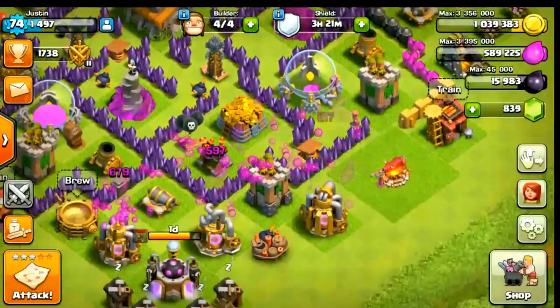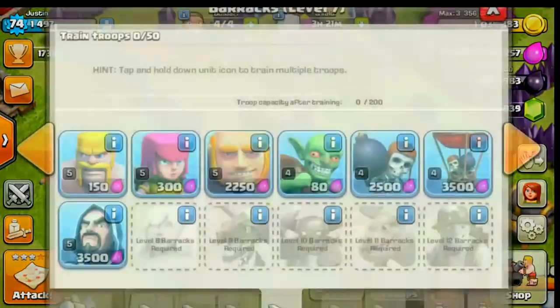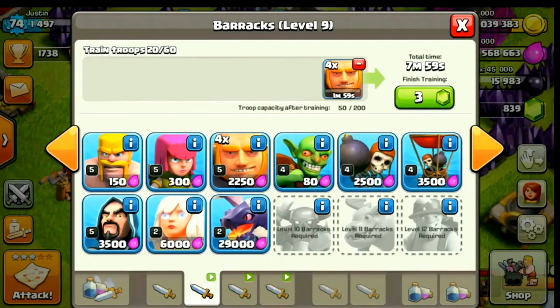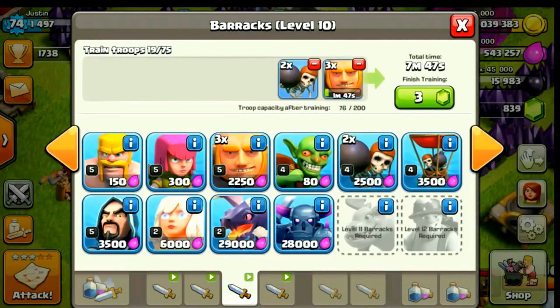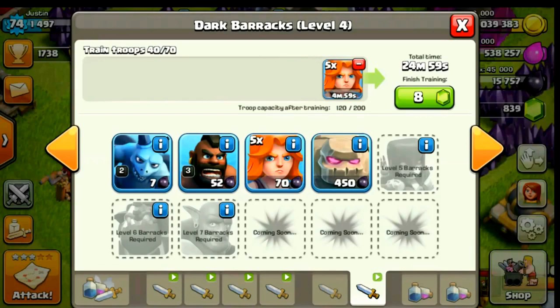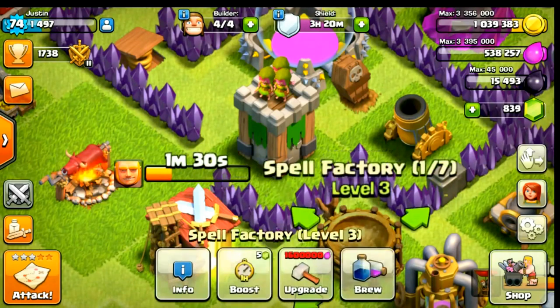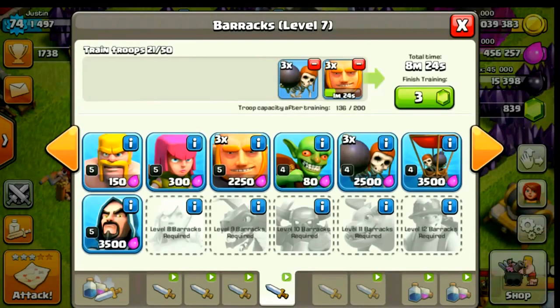Let's train the army camps. I'll put some giants here, three more, three more, three more, and some wall breakers. Basically we will have 10 wall breakers, 12 giants, 14 wizards, 7 valkyries, 2 rage spells, and 1 heal spell. If you want, you can get one poison spell or earthquake spell from the clan castle — if you don't get any spells, no problem, we can carry on with the raid as well.